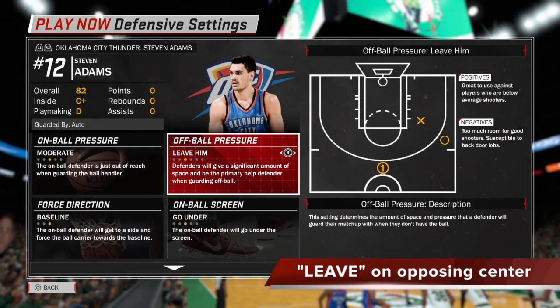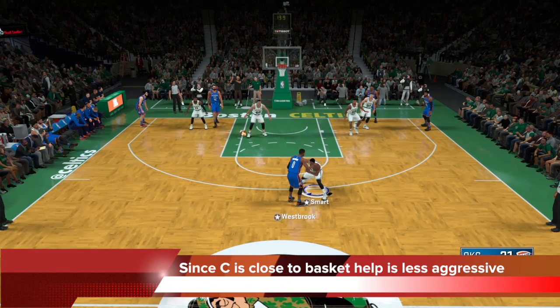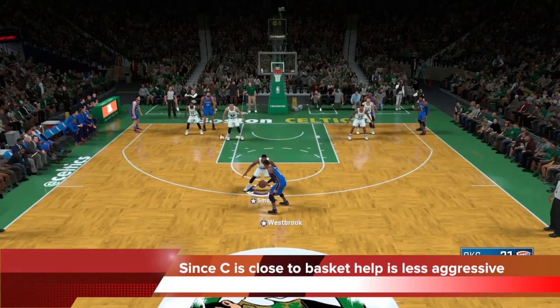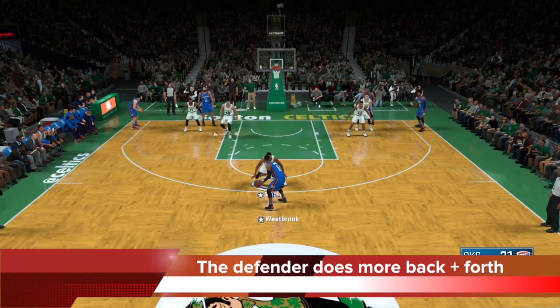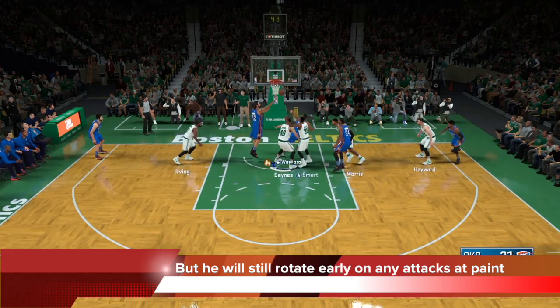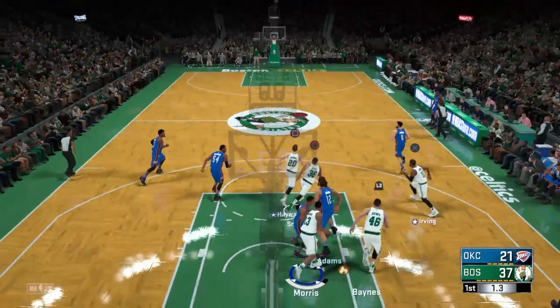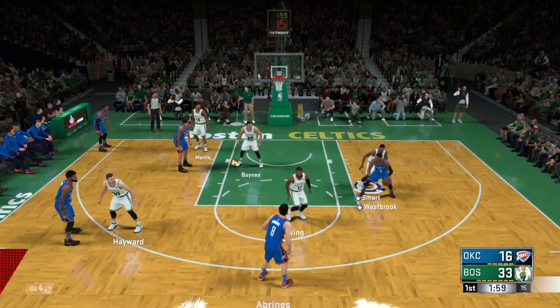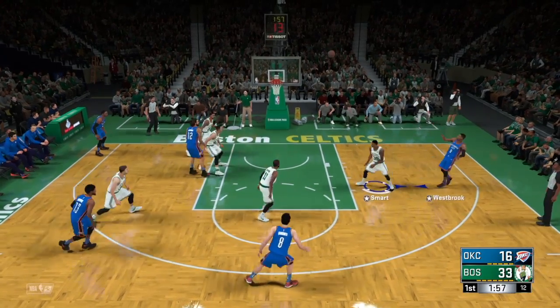Now let's see what happens if we put leave him on the opposing center — so here we have it on Steven Adams. The behavior is actually slightly different than when you put it on a perimeter guy. This is because the enemy center is usually very close to the basket, so the help is less aggressive by the leave him defender, which in this case is Aaron Baines. You can see Baines is actually denying Adams here, but he would back off — the defender goes back and forth. When the drive does come and they get into the paint, the rotation will come early from the leave him guy guarding the center. So it's more about show and recovery when you put leave him on the center, unlike the wing player on Roberson earlier, where Hayward and Smart would completely abandon him and guard the paint aggressively because he's outside.